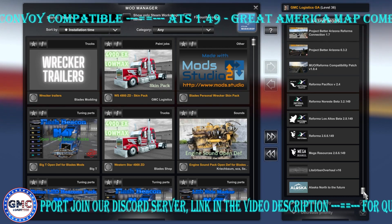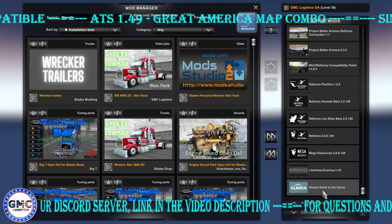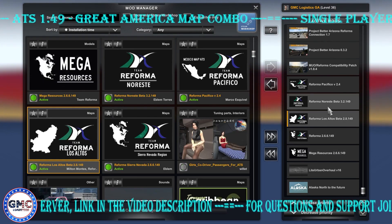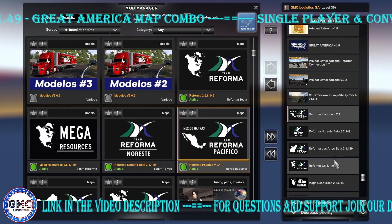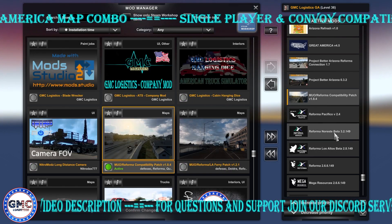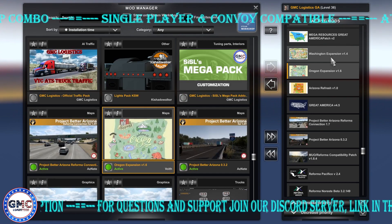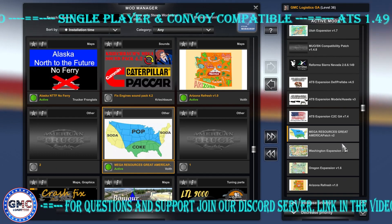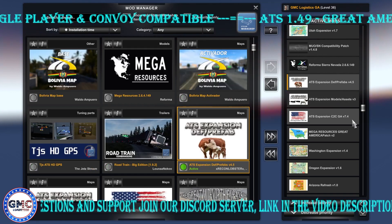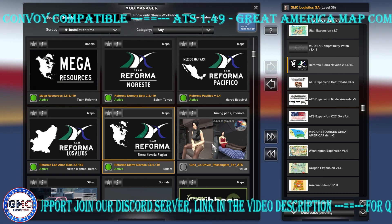We have around 31 maps from what I counted. Starting from the top: Alaska Not to the Future, Light Urban Overhaul, Mega Resources, Reforma, Reforma Los Altos, Reforma Noreste, Reforma Pacifico. Normally Sierra Nevada would also be here but it's been moved up above ATS expansion. Then we have the EMIO Reforma compatibility patch, Project Better Arizona, Project Better Arizona Reforma connection, Great America, Arizona Refresh, Oregon Expansion, Washington Expansion, and Mega Resources for Great America. Then ATS Expansion Coast to Coast Great America version 7.4, ATS Expansion Models and Assets version 3, ATS Expansion Dev and Private version 4.5.